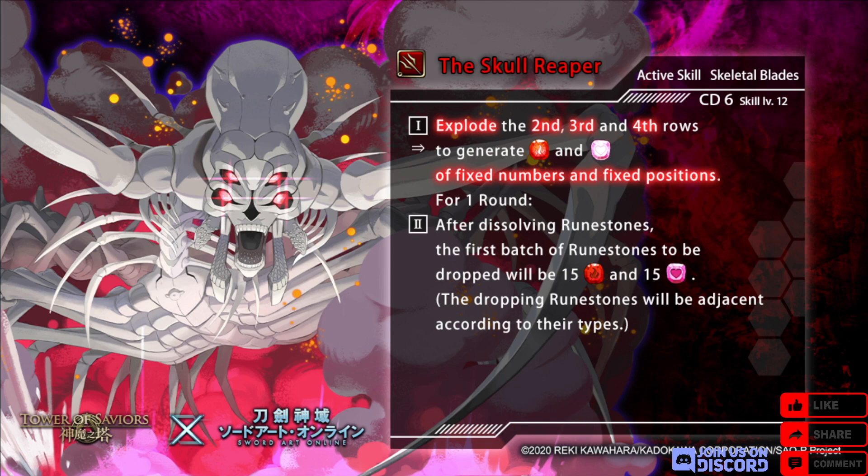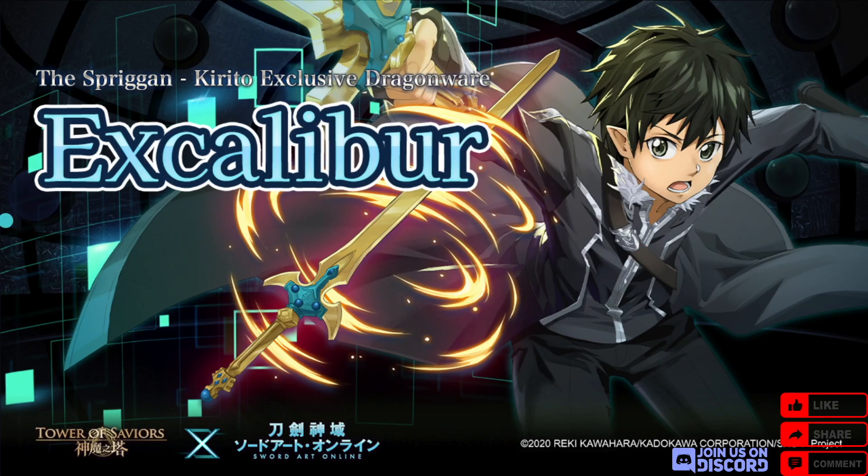Moving along to a new challenge stage of the 75th floor in the labyrinth: the Skull Reaper, fire demon, CD6. Explode the second, third, and fourth rows to generate enchanted fire and heart at fixed numbers and fixed positions — not the whole board. Just give him the whole board; this makes the card exponentially worse since you're so close to exploding the whole board but you just don't. For one round after dissolving runestones, the first batch will be 15 fire and 15 heart, with dropping runestones adjacent according to their types. This is a very unique functionality so I recommend you get one if you can.